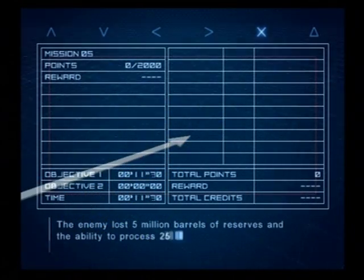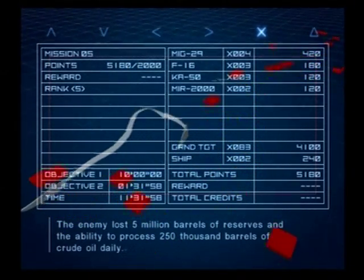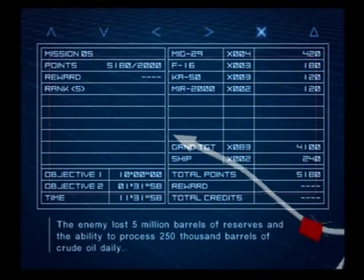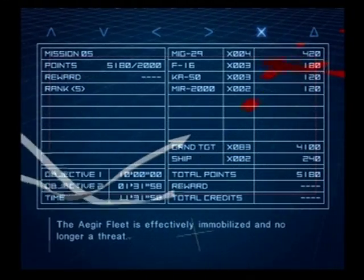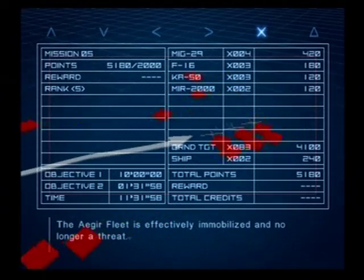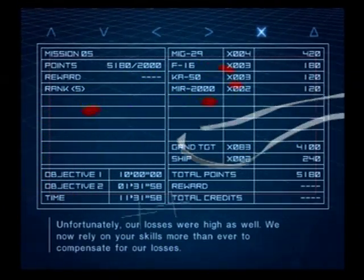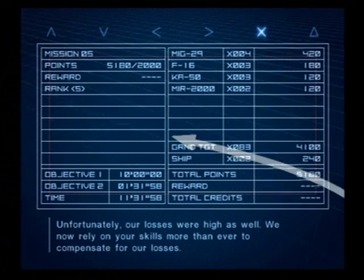The enemy lost 5 million barrels of reserves and the ability to process 250,000 barrels of crude oil daily. The Ager fleet is effectively immobilized and no longer a threat. Unfortunately, our losses were high as well. We now rely on your skills more than ever to compensate for our losses.